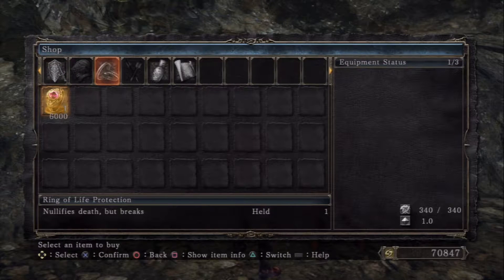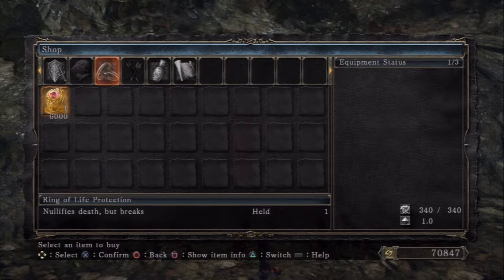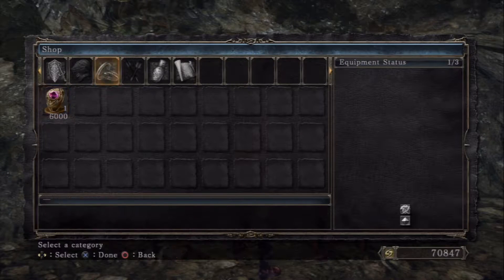I can get a Ring of Life Protection. It says it nullifies death but breaks. I forget exactly how it works — I think what it does is it'll allow you to keep your souls upon death. At first I thought it was like an extra life, so I just put them all on at once like, 'haha, I can never die.' Nope, I'd die just fine.